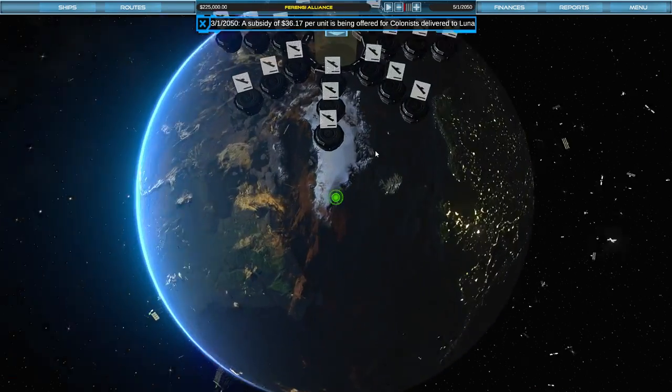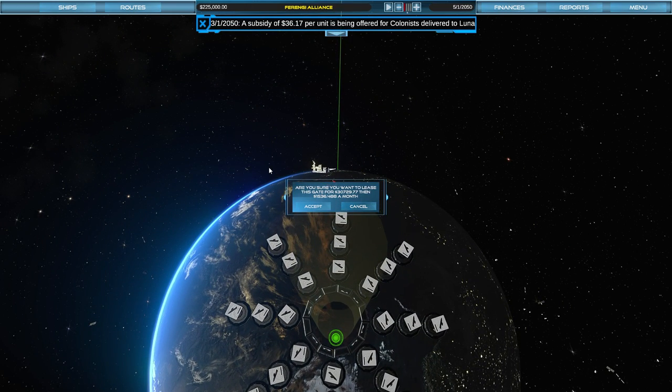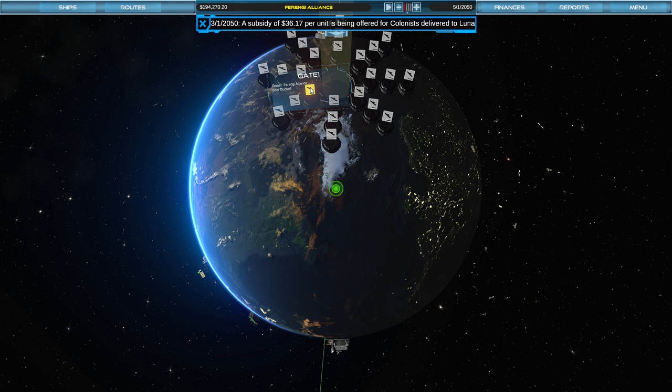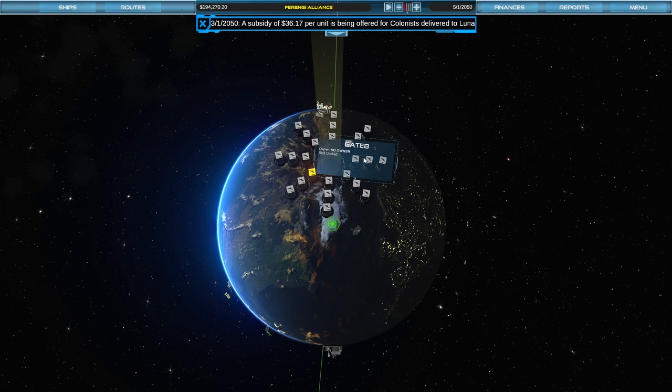Let's go ahead and buy a gate here. We're going to buy Gate One because we are number one. We'll spend a bit of cash — we've got 225 grand, and we're buying that for 30 grand. We now own Gate One. Using this gate we'll be able to dock and leave in cargo ships. We'll zoom out here — our first destination is going to be Luna.